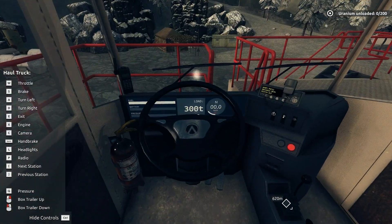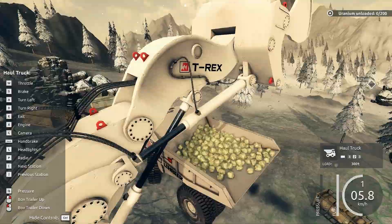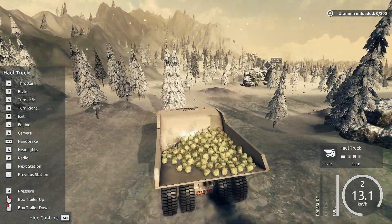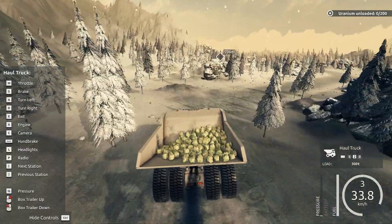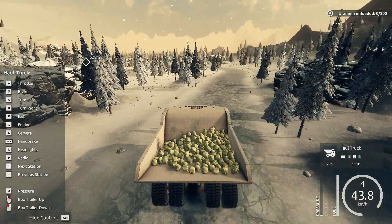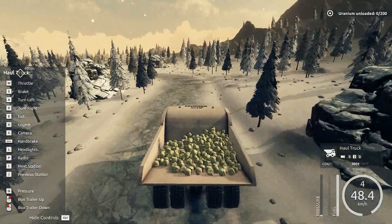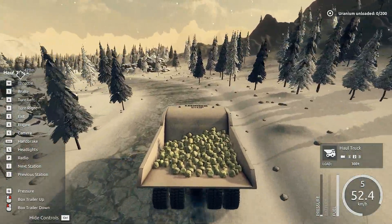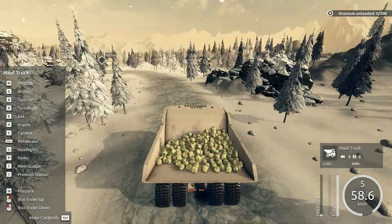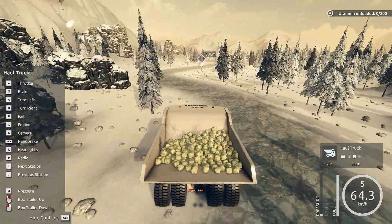Here we go. Start the engine. Handbrake off, of course — it's always a handbrake. Let's switch to this camera so we can keep an eye on our load. We have to drive over half a kilometer. This is such squirrely steering. This could end so horribly, so quickly. I'll end up flipping the thing somehow and uranium will go everywhere. The environment will be just devastated. There'll be squirrels with three heads running around here.